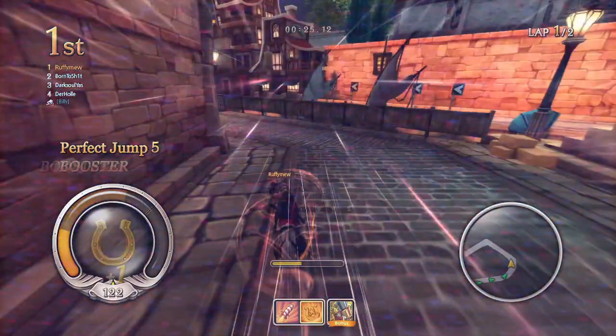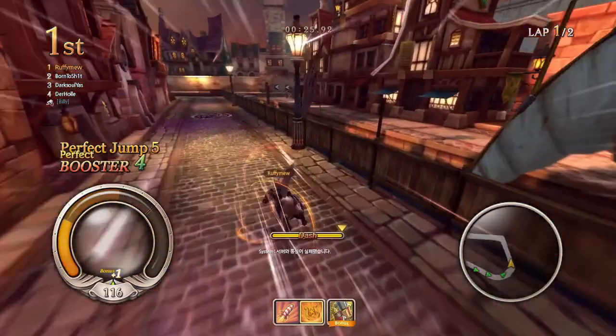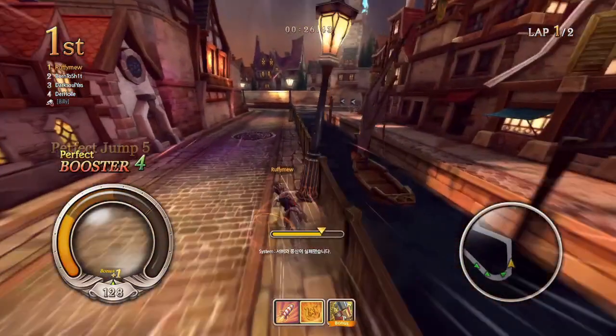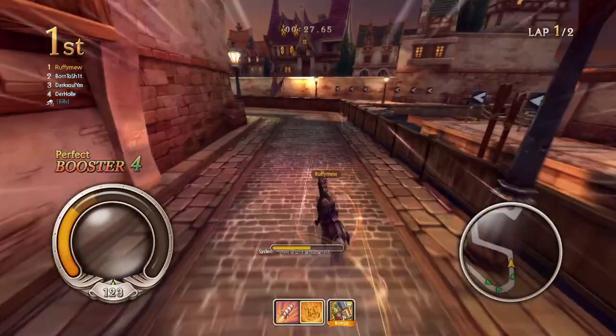I think what happened here was I jumped too early in this bunny hop — in doing this I wasn't able to take this corner as sharp as I would have liked, and it made me take the corner wide. Ideally along this corridor you want to stay as far to the left as you possibly can and take these corners as tight as you can.